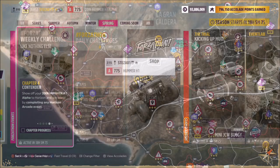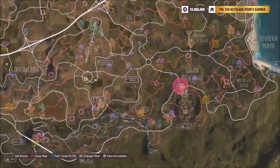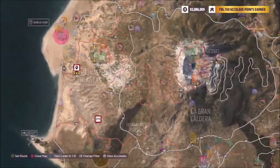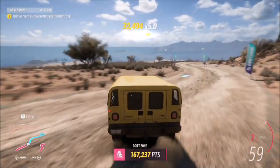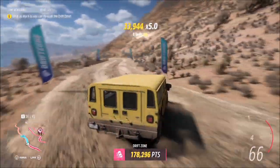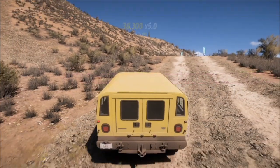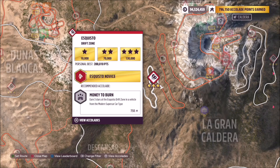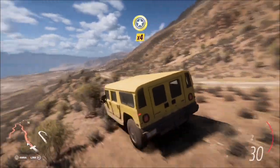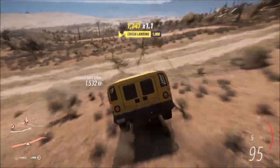The final challenge wants you to complete any Horizon Arcade event. These are dotted around the map — there are normally two active at one time, such as Chaos, Drift, Air Skills, and Speed events. They appear as giant pink bubbles where you can participate with other players. It's easier to do solo as the required score is lower. I went for the Drift one, which is surprisingly not too difficult in the Hummer. Note that you do need to be online to access these events.